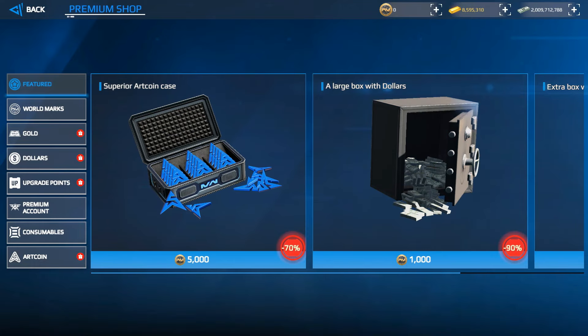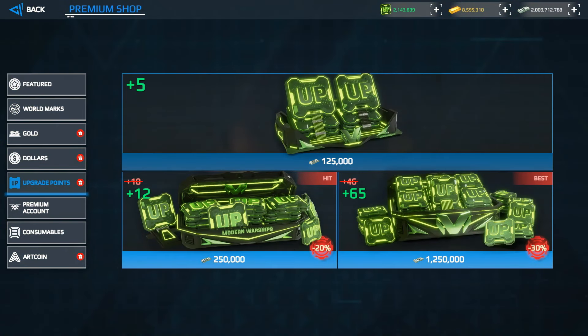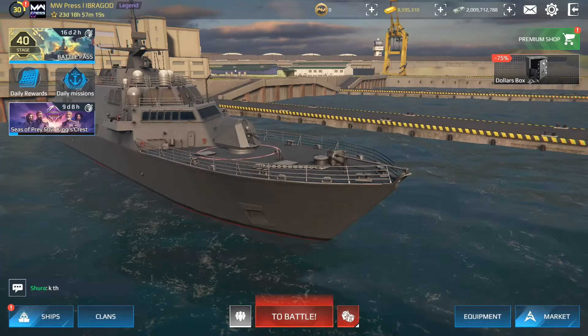To get upgrade points, go to the premium shop where you can purchase them with dollars. You can buy 5 for 125,000 dollars, or I recommend the bundle of 65 for 1,250,000 dollars. Dollars is one of the four currencies of the game, which we will discuss later.